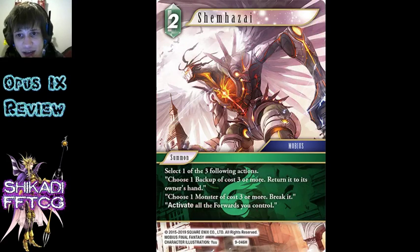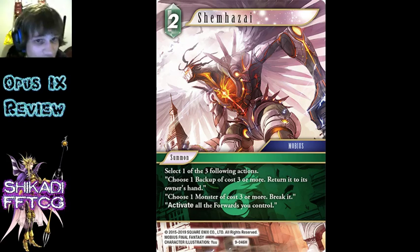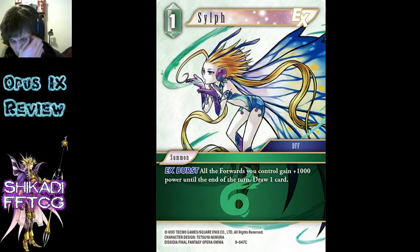Shem Hazai - Wind maybe got one of the not-as-good ones, but that's maybe only because they already have good enough summons. Returning a 3-cost backup, good against combat trick, good against buffs as a combat trick, activating all forwards is decent I guess - just a bad fairy kind of at that point. Obviously the breaking of the monster is the dream, that's really good if that goes off, but Wind could already do that with Alexander, and that's an EX as well. So, probably sees points of play.